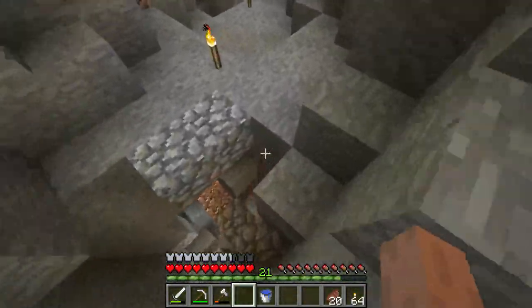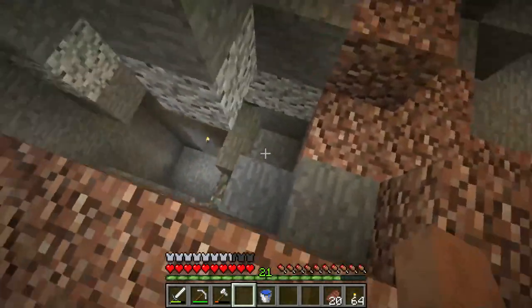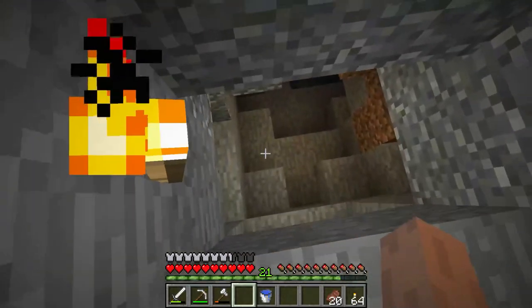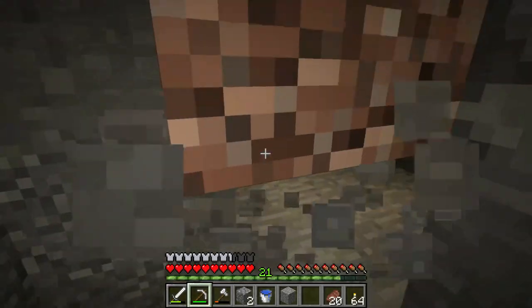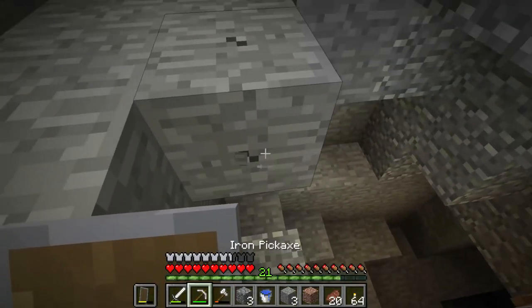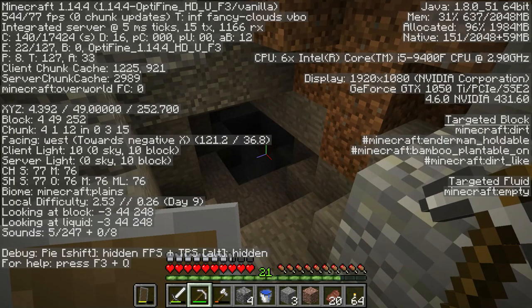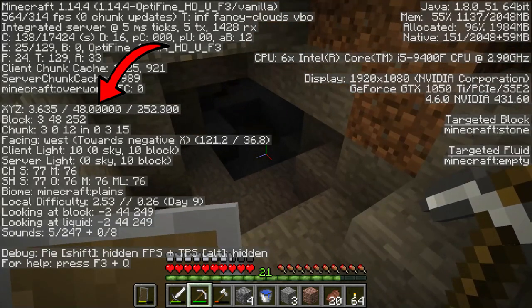Last episode we went down a cave and there was a big drop — here it is over here. I made a little staircase for myself and there was actually a block missing; it goes down even further. I wanted to save this to explore today specifically. I'm going to get my shield in my hand just in case there are any mobs down there.